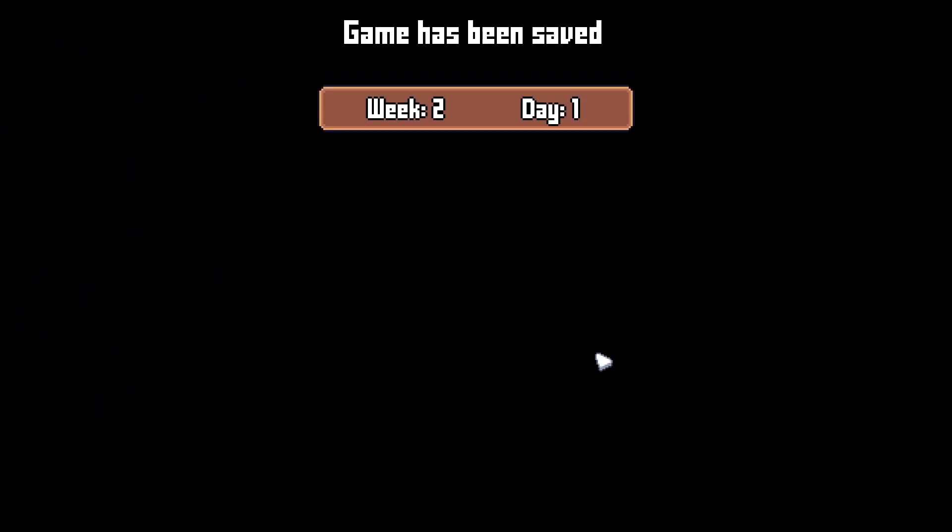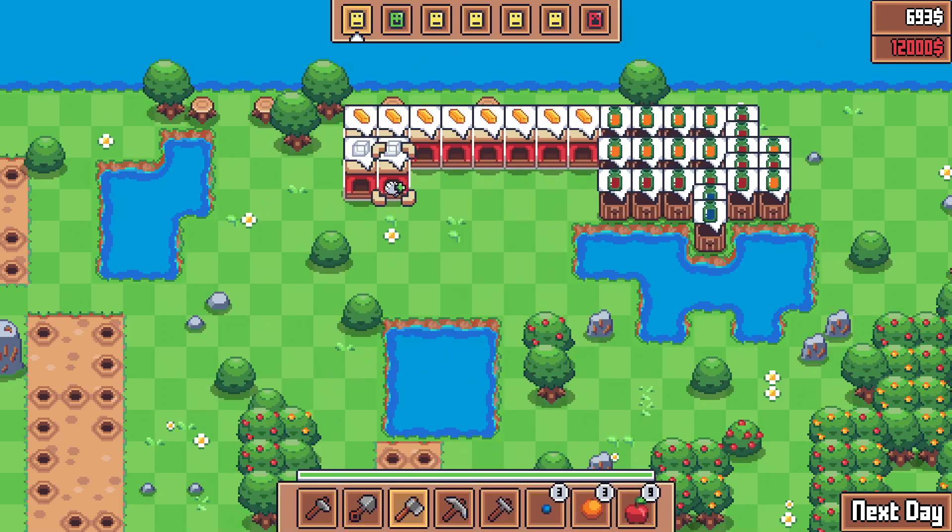Let me just cut down a couple bushes with my energy that I have left. I would sell the $20 berries — I think I've got to keep them all at this point, for the juice. Next day — week two! We survived one week. What do we get out of this? We get three glass for every sand that we put in.